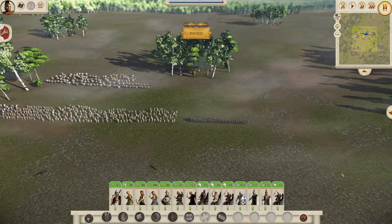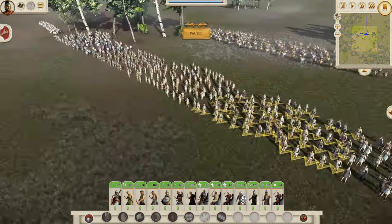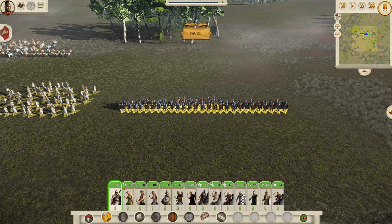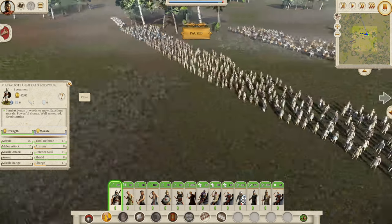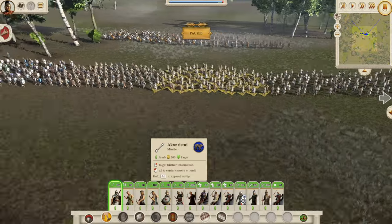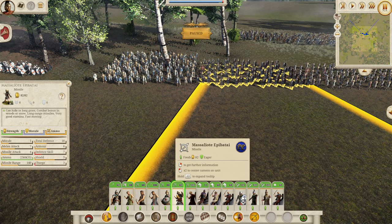Here we are with the unit roster. I have done a full overview available in my unit roster playlist. In general, the Massaliote roster is pretty weak — not a strong roster at all. You even have an infantry bodyguard which is strong but only 60 of them, and a cavalry bodyguard is so much more valuable. Most of your roster is missile troops: Slingers, Archers, and Akontistai. You do get some special units post-reforms — the Massaliote Epibatai, an interesting Slinger/Spearman unit with not much morale but a decent slinger.